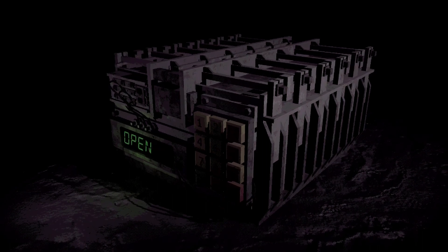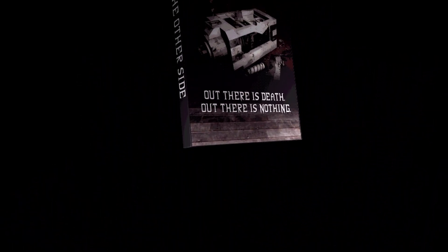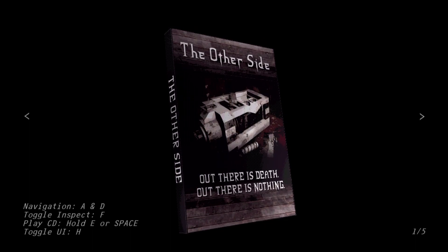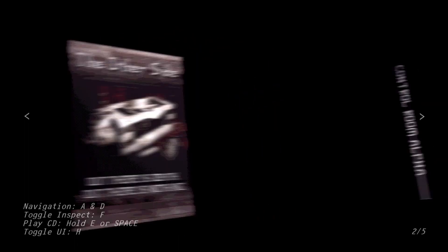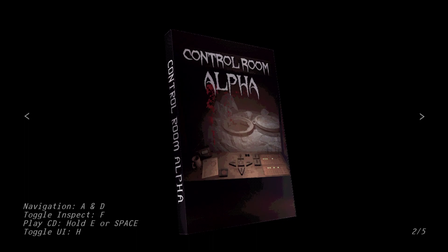That sounds cool. It's like a bunch of minigames. There's five of them: Control Room Alpha, A Carbon Steel, Concrete Tremor, and Tartau's Engine. Let's try Control Room Alpha, let's see what it has in store for me.